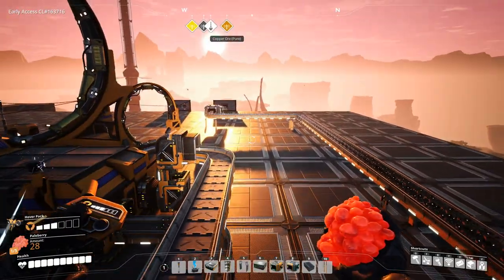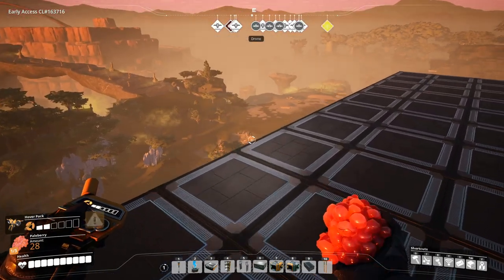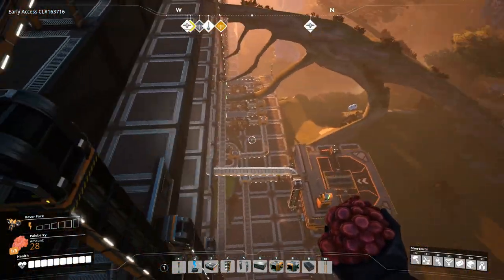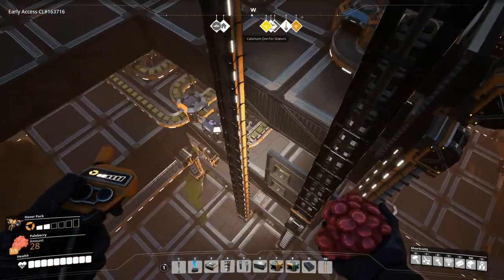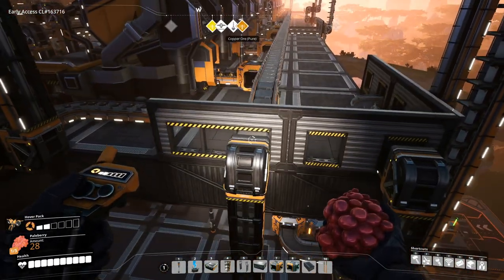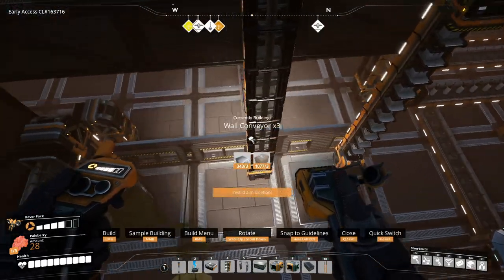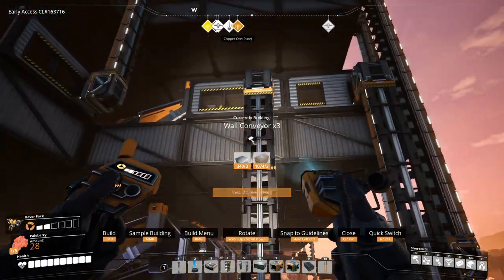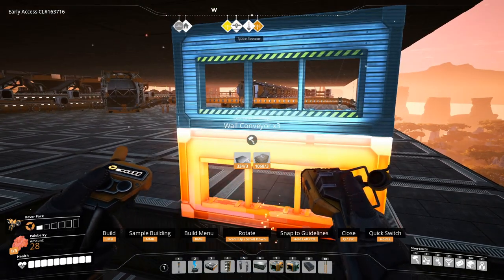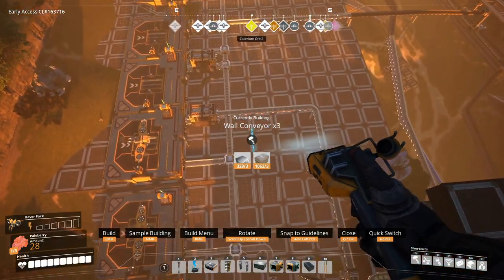Okay, you know what, let's do the copper powder first. I need to figure out how to bring this up. Like it would have to come up through here, which means I'm going to have to put a wall conveyor right here, then it will come up here and then go all the way up. All right, let's go get our copper powder — it's all the way over here. Put the ramp right here.